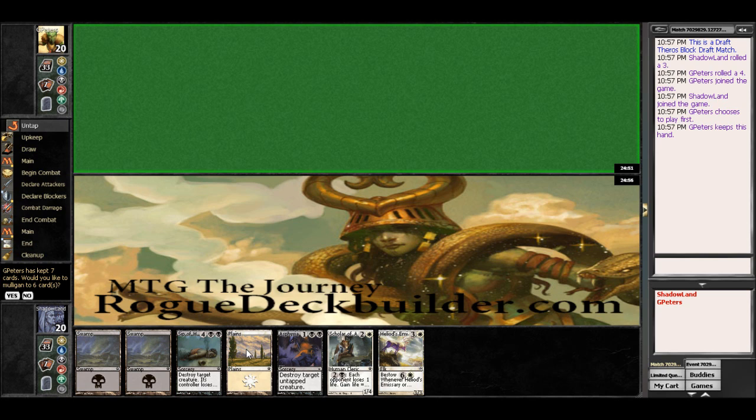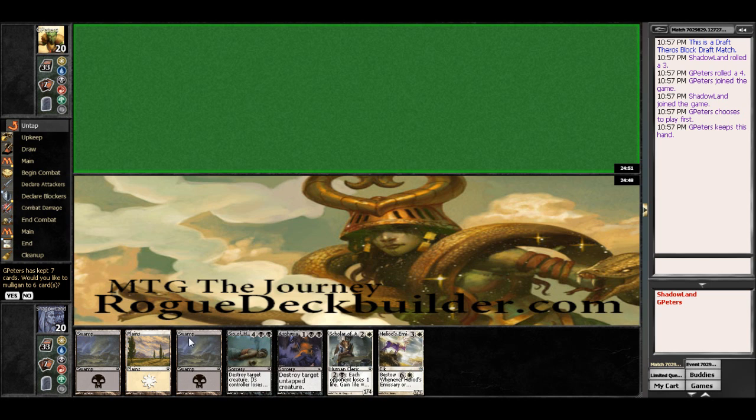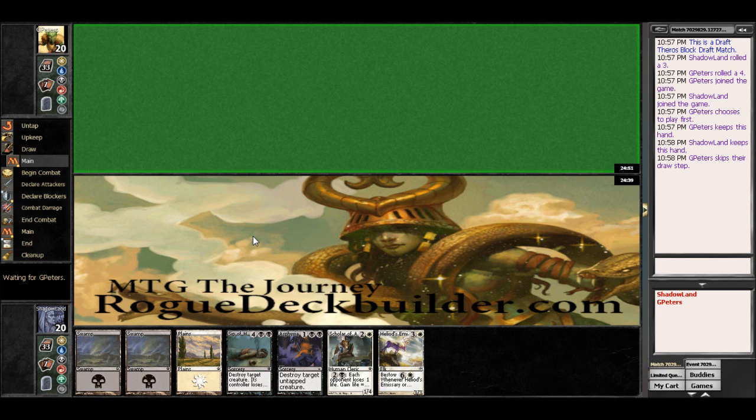Hey there, Chuck with RoadDeckBuilder.com. We are here with game two of our draft here, and this seems like an all right hand to keep. We do have Asphyxiate on board and Scholar of Patrios. So no, we won't mulligan. He's playing first, so we're going to get first draw anyways.